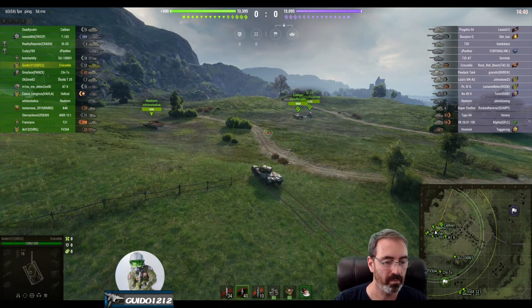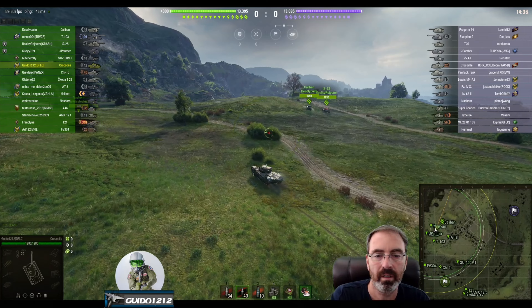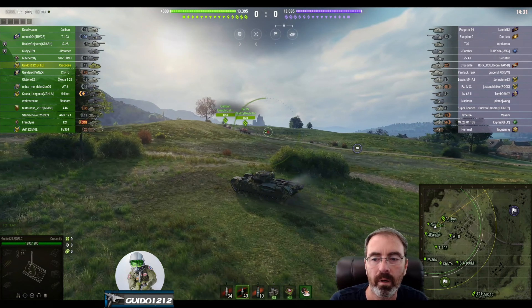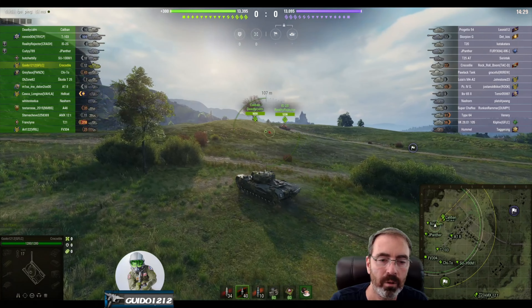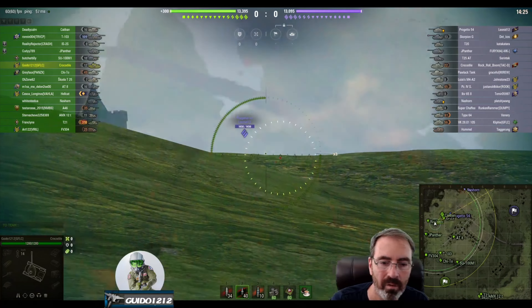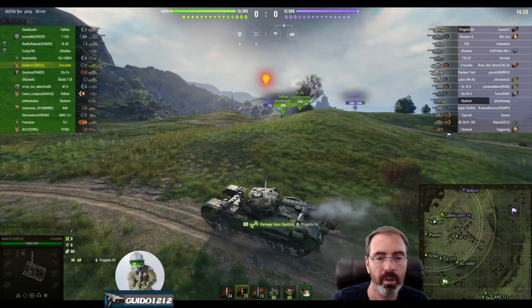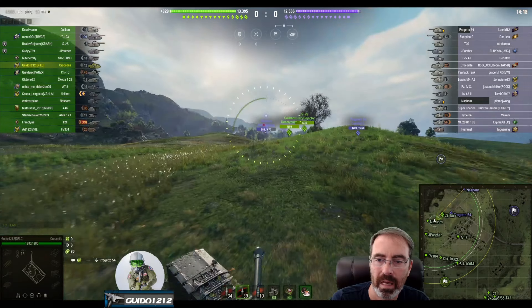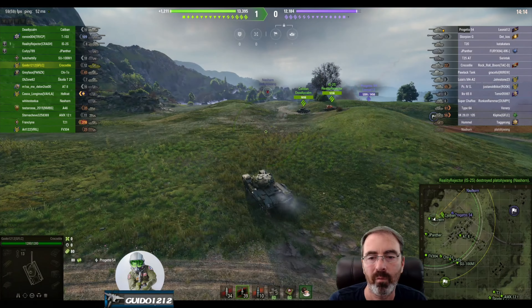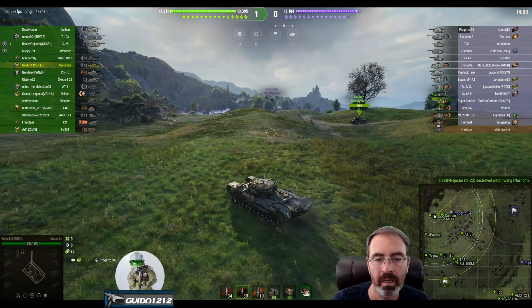When I spawned into this, I'm like, okay, this is not the greatest situation for the Crocodile. But I feel like the heavy needs to get up here and at least try to support against whatever they have. As I'm looking at it, they only have three tier 7s. So I figured the tier 8 would be up here — that's going to be a problem. I'm going to try to ignore him. I don't want to play peek-a-boom with him. But if I look at the rest of the tanks and the number of TDs they have, I figure if we can handle the Progetto and maybe a couple other heavies up here, we'll be alright.